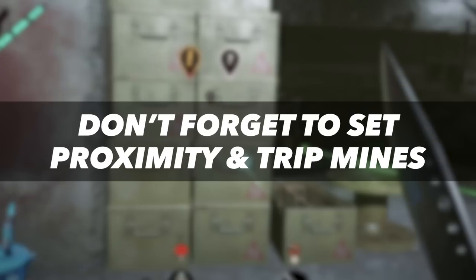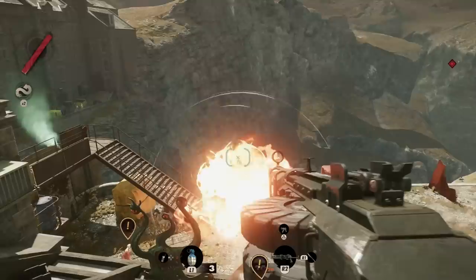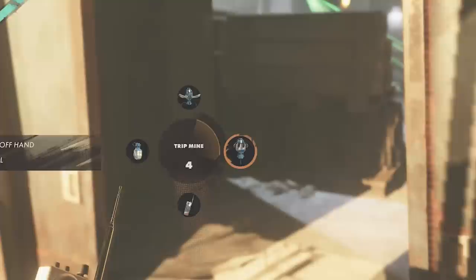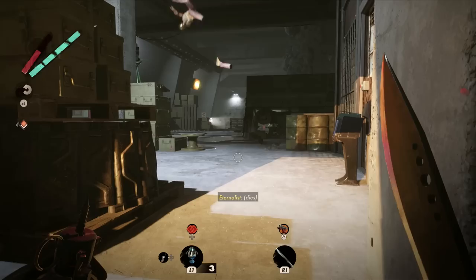One item that Colt automatically carries with him from each run to the next is the Strelak Sapper Charge — basically, your hand grenade. But one thing that went over my head for quite some time is that the Sapper Charge is way more than just a hand grenade. It's also a trip mine and a proximity mine. You can select basic grenades by pressing left on the D-pad, but if you hold down the left D-pad button, you'll be given the option to change it to a proximity mine or a trip mine. With how much Deathloop throws at you at the start of the game, this one was easy to miss.